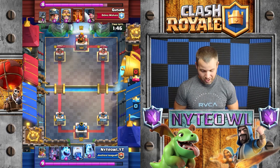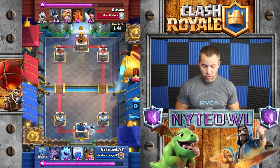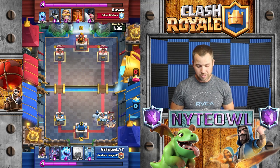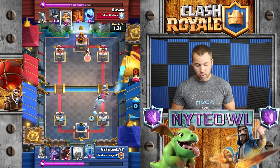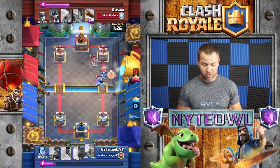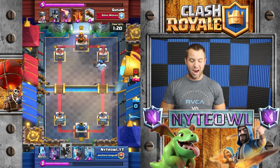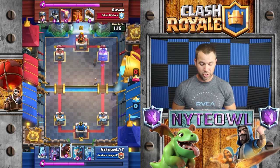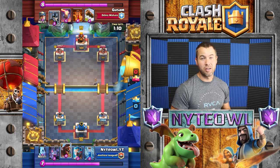Pretty even right here off the bat, so I throw an ice golem down. He's going down with a minor. I drop my elite barbs here, which I think was a mistake because they get in front of the ice golem. I throw an ice spirit down to freeze, and he's got an executioner. The only thing I can do is lightning - my guy barely takes the executioner out. I think that changed the whole match because if the executioner had stayed alive, he would have had a counter push.